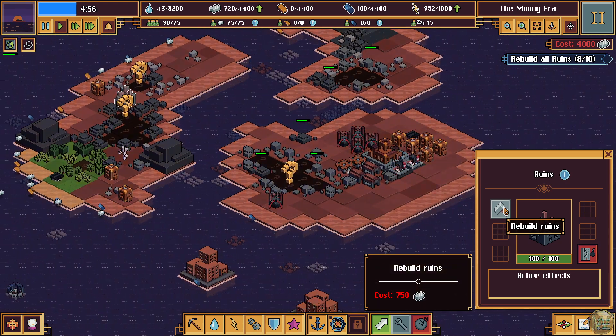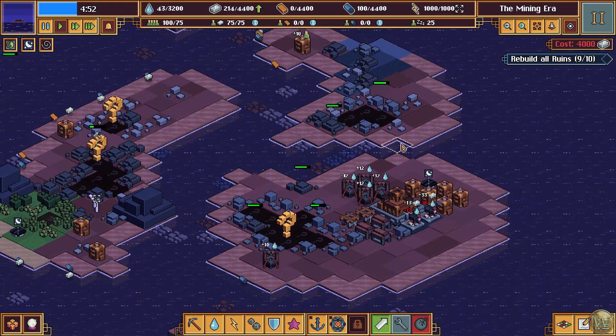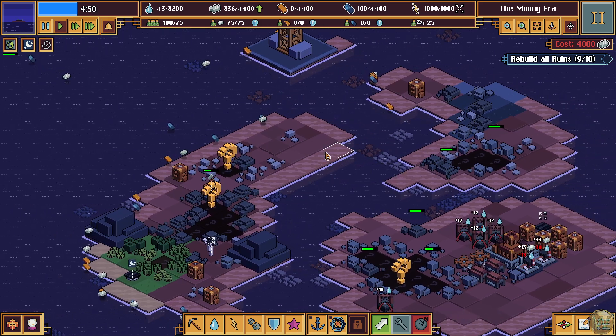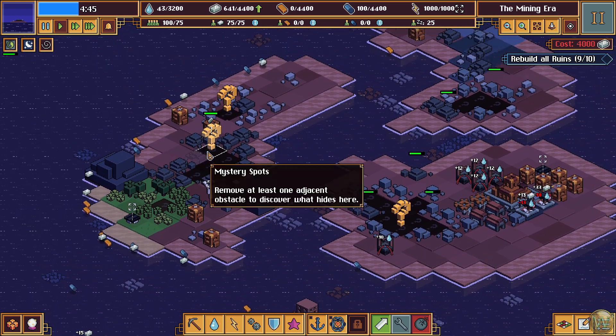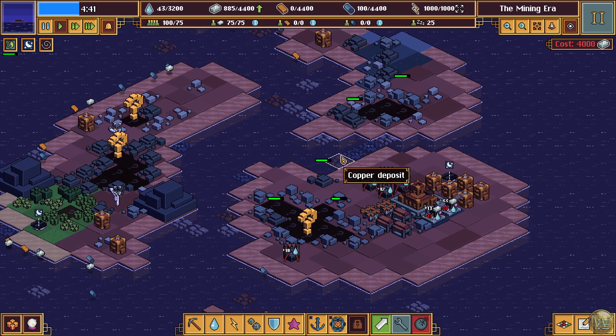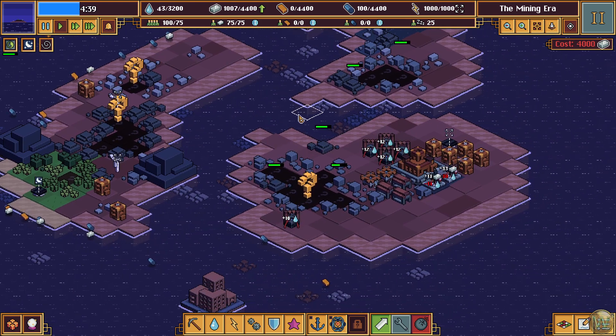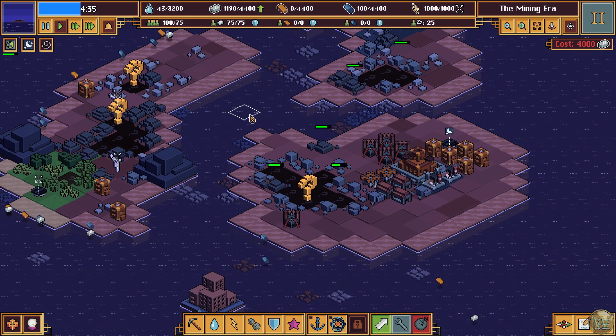A little bit more iron, and then a lot of iron. And that was a wind turbine — oh, nice. We can start earning some power before we even start earning some power. We got some extra people too — that's good. Actually, we're already earning power anyway because of the solar panel — we're already maxed out.